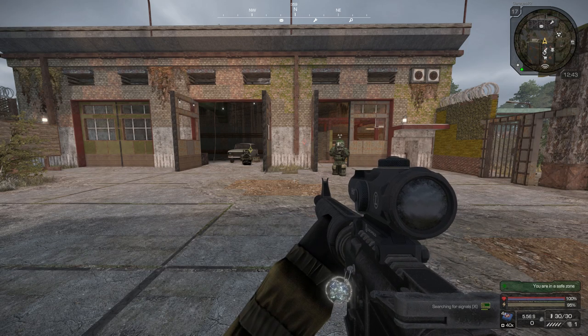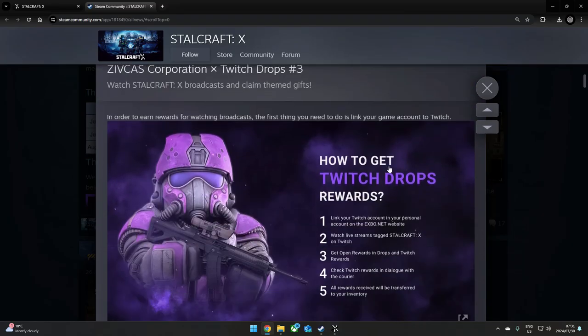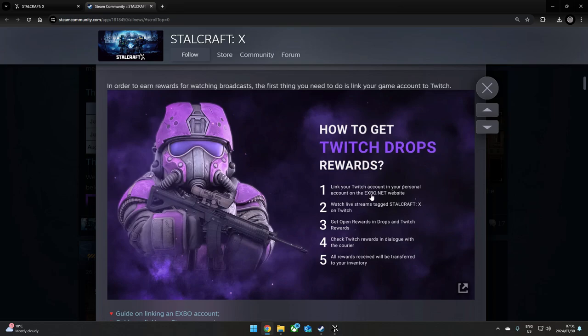The third set of Twitch drops are here, so I wanted to show you how to do them. Here are the details: you link your Twitch account and your personal account on Exfil, then you watch live streams tagged with stock of X on Twitch — it must say 'drops enabled'.